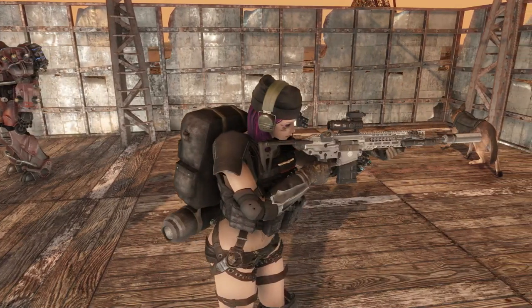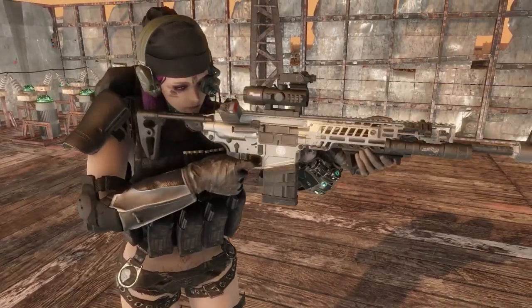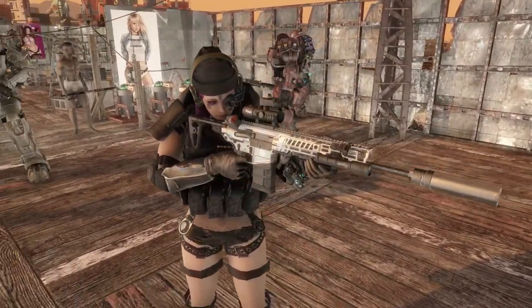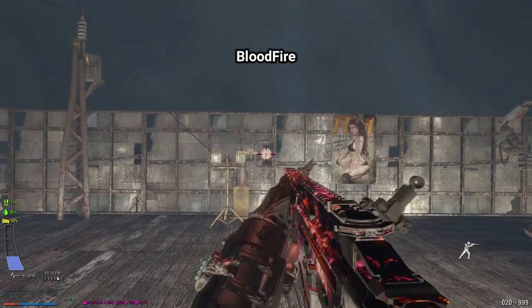What I'm currently holding is something called the Silver Spear — it's one of the variants you can actually get with this weapon, found in various locations throughout the Commonwealth. You can also craft one called the Bravo Hotel, which is pretty nice. There are several variants you can find and pick up around the Commonwealth.